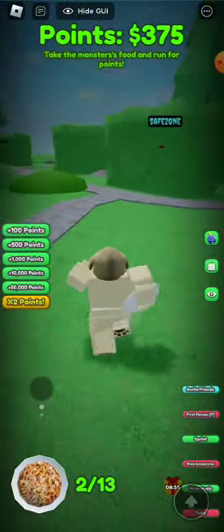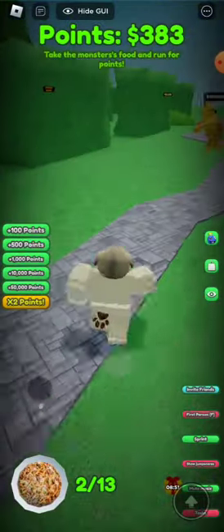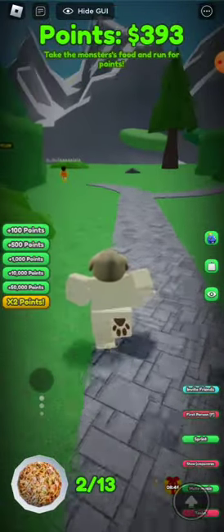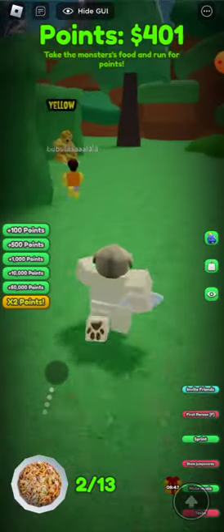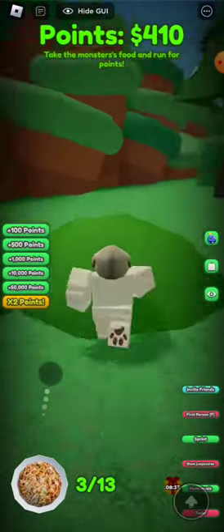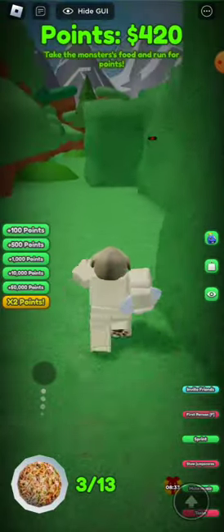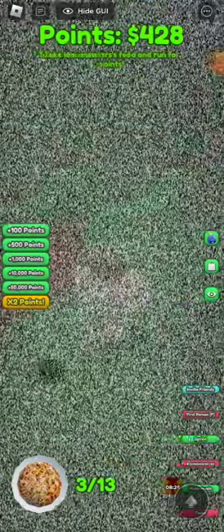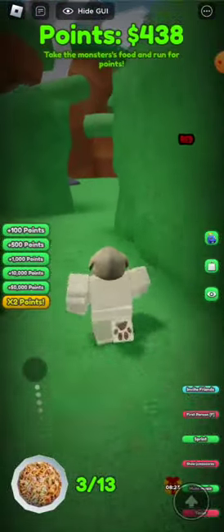Oh my goodness, it's getting scary! Run run run, I'm getting points, I'm getting a lot of points. Yellow - I'm going for you, yellow! I'm getting a lot of points and we're running for points. Subscribe! Go go go - red!